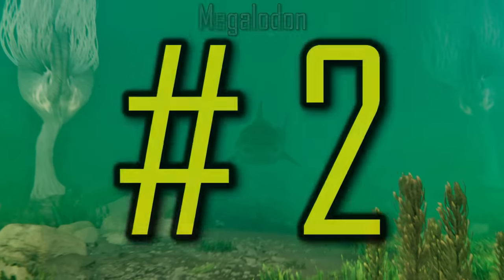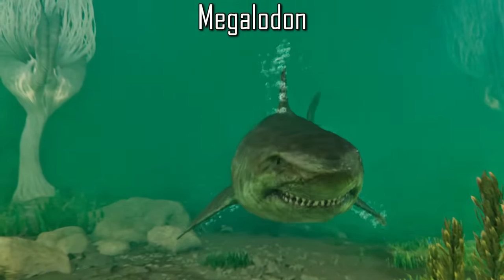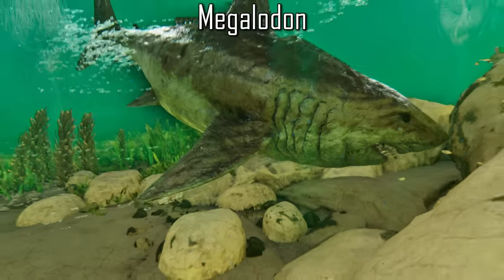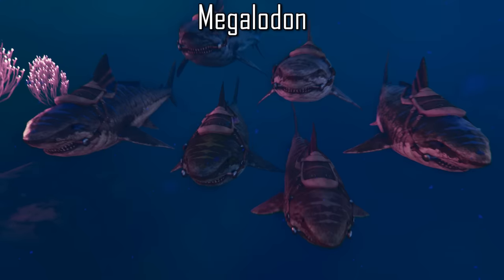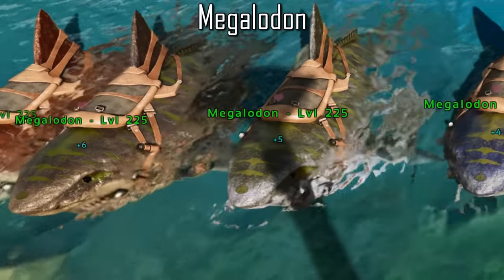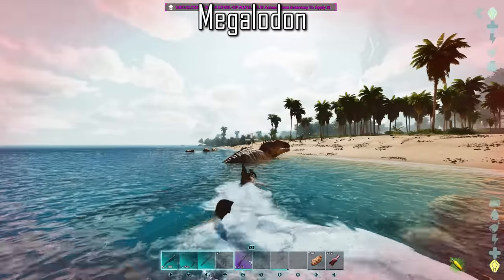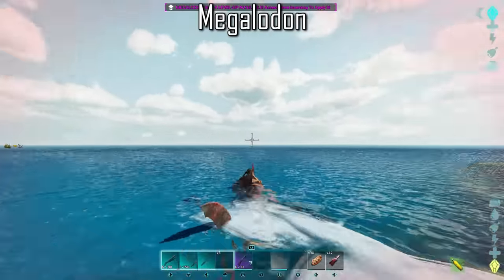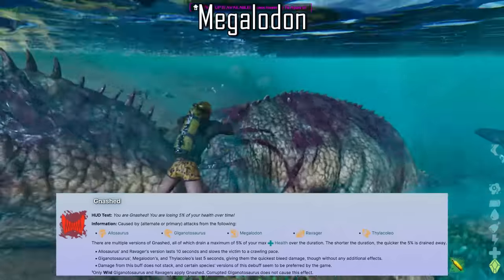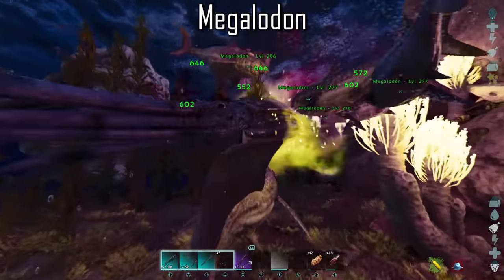The Megalodon is, in my opinion, the most underrated aquatic predator. Players tend to pick the Tusoteuthis, the Mosasaurus or the Basilosaurus over the Megalodon as a battle mount. But what makes the Megalodon so powerful is its strength in numbers. They have one of the strongest pack ratings in the entire game, capping out at 8 members per pack, receiving 8.5% extra melee damage and damage resistance per extra pack member. Adding to their strong pack bonuses, they have access to a bleeding effect that drains up to 5% of the victim's health over 5 seconds, making them a formidable fighting force able to take down prey 10 times their size.